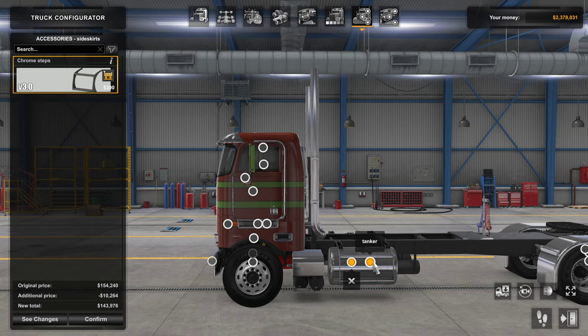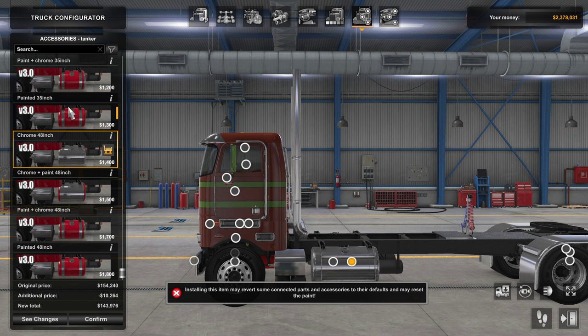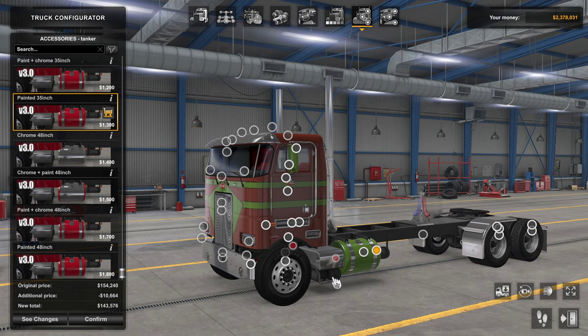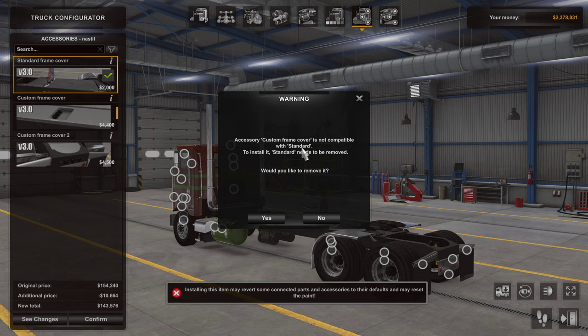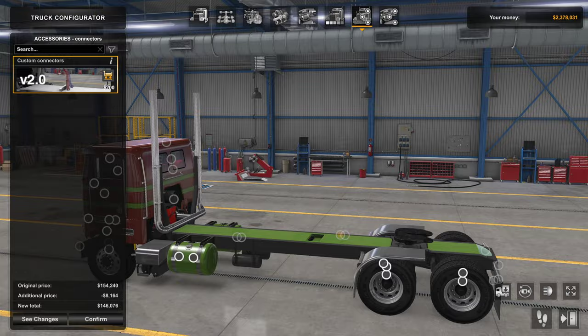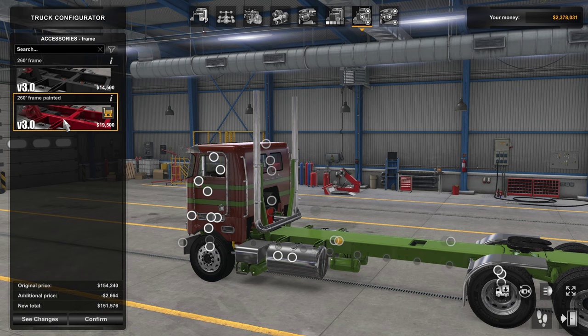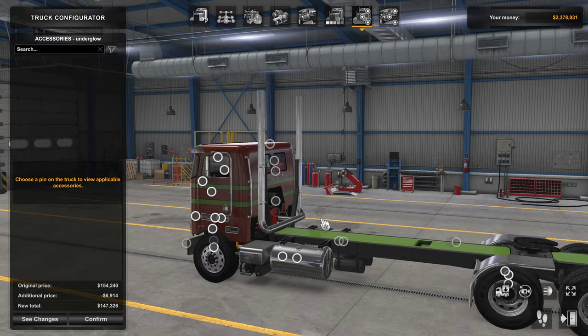Moving to side skirts: you've got chrome steps and tanker options with all kinds of paints, chromes, stripes, non-stripes, and sizes. Tanks come in 48-inch and 35-inch versions, so tons of different options. There are also a couple of connector options for how you arrange these. Under glow is available too — I'll go ahead and pick green.